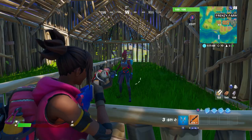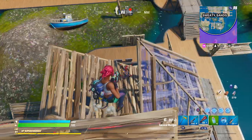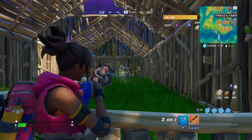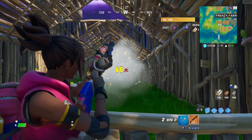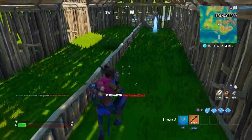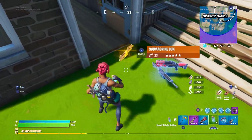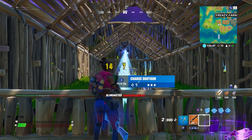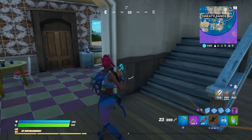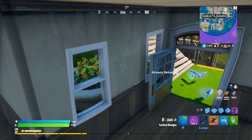Body shot with the legendary variant at about one space away did 147 — pretty impressive and definitely more than the tac. Long range full charge headshots did 65 and 66 — not much change from the epic. With no charge on the legendary variant, a single shot to the head did 147, which is no charge — pretty solid and about the same as what the tacs used to do.